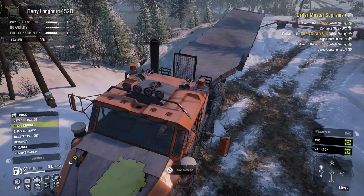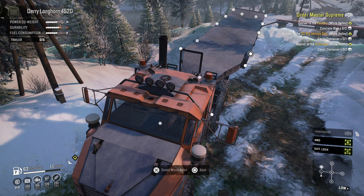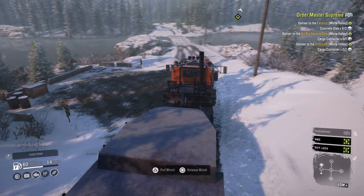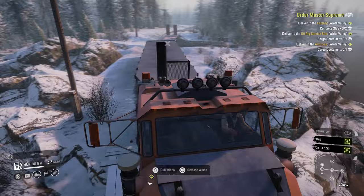Oops, there I go again stopping the engine — what is that, the third or fourth time? Come on, attach winch. There we go, now we can get this trailer out of here. I think it's just around the bend across the bridge — that's where grandma's house was, right, with little Red Riding Hood. Something like that.